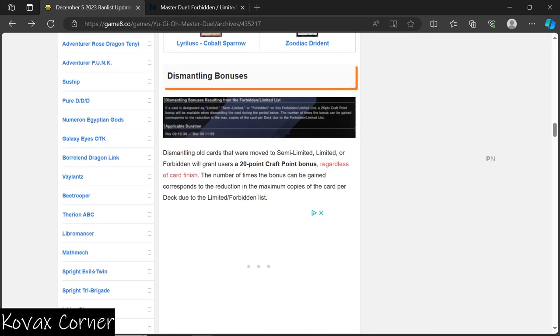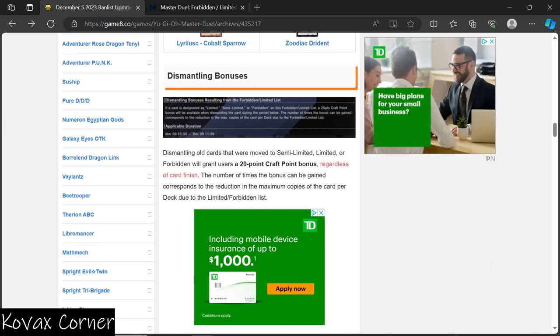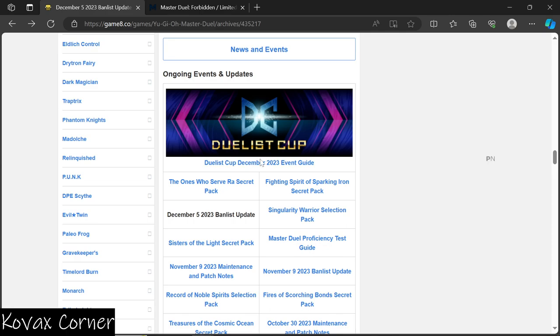If you play on Master Duel, dismantling cards that were moved to semi-limited, limited, or forbidden will give you a 20 craft point bonus regardless of card finish. The number of times this bonus can be granted corresponds to the reduction in maximum copies allowed per deck. For example, if an unlimited card is moved to limited, that's two cards reduced, so players can get the bonus up to two times.